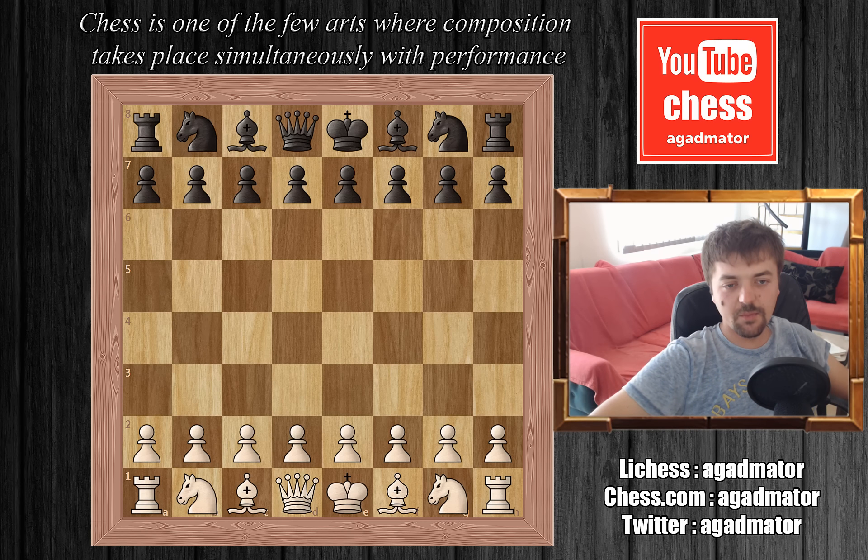Hello everyone! If you've seen my previous video, Fischer finally got his first win against Mikhail Tal in the Super Tournament in Bled in 1961. And although Fischer didn't win this tournament — Mikhail Tal was one point ahead of him, so Tal won — Fischer was already planning on his great match with Botvinnik. Little did he know that his match for the World Championship was ten years ahead, and it won't be against Botvinnik — it will be against Boris Spassky in Reykjavik.